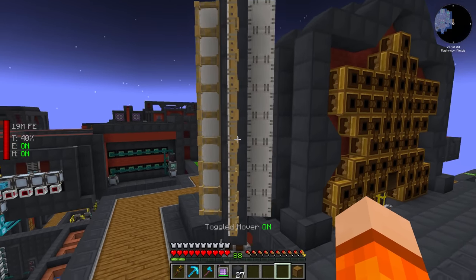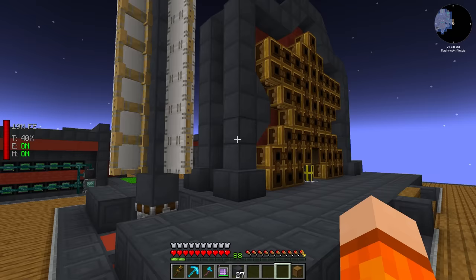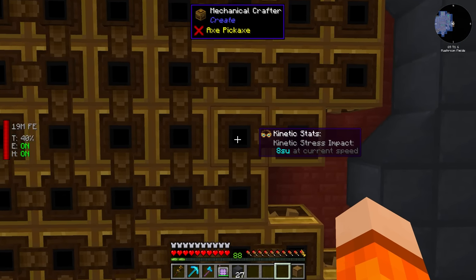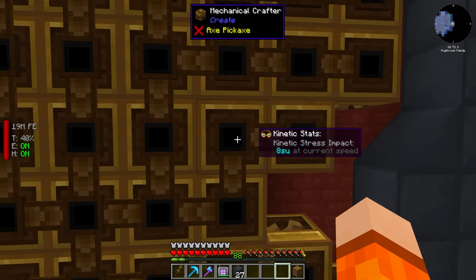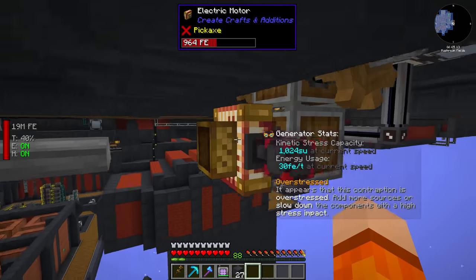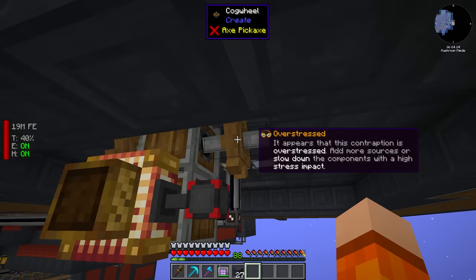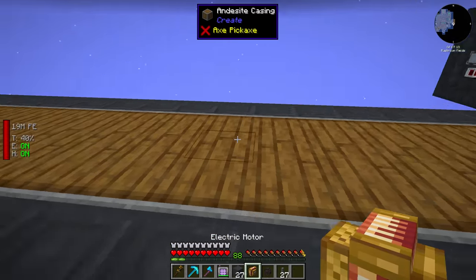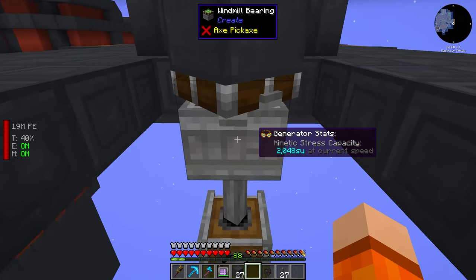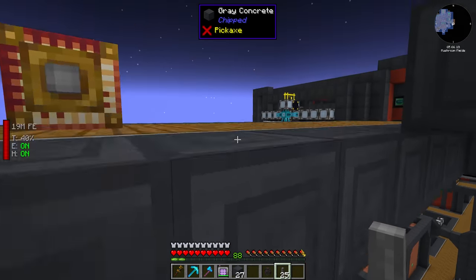You may also notice on the side here that we have a Create windmill for stress unit generation. If you're not familiar with Create, every device requires a certain amount of stress units — these mechanical crafters take eight stress units each. The way we normally generate stress units with an electric motor turns RF into rotational force, but it's not enough to run all of these crafters connected together; it ends up overstressed. The max the motor can generate is 8,000 stress units, whereas we're only generating 2,048 with this windmill. If you guys know why that is, let me know.